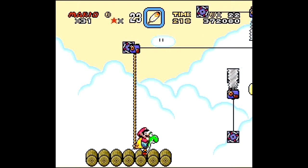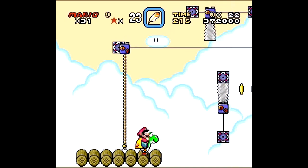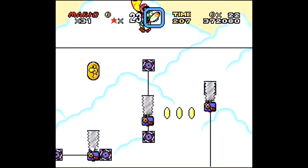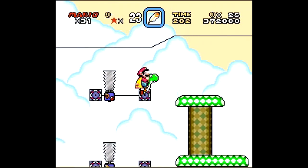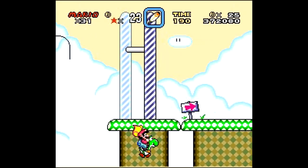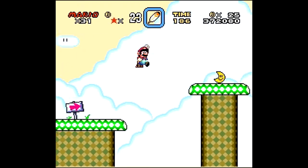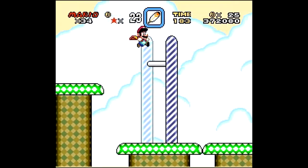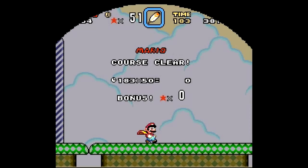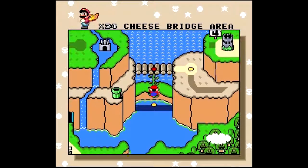Here comes the hard part — you have to bounce on the saw to reach the end. I just barely made it. Now you have to go under the goal post and throw away Yoshi. There's a 3-up moon here, and the secret exit is just behind the normal exit, which leads to the lake — which we'll be doing in the next episode. See you then!